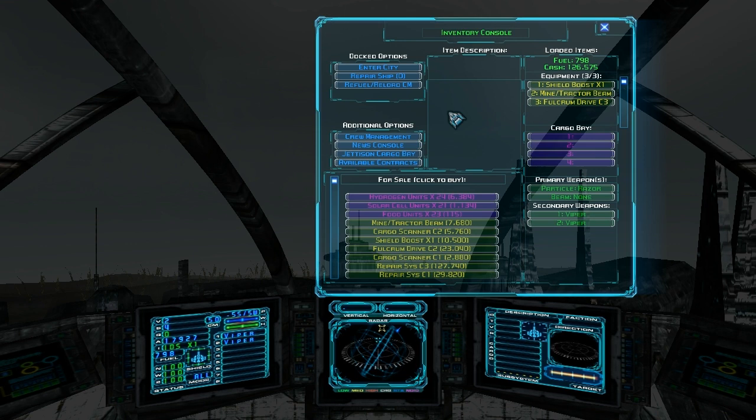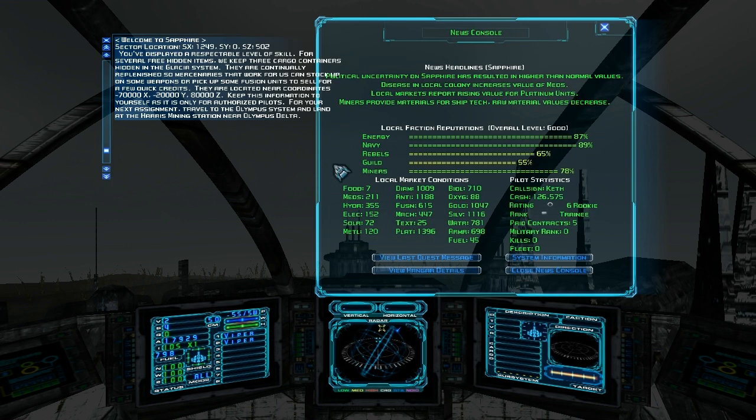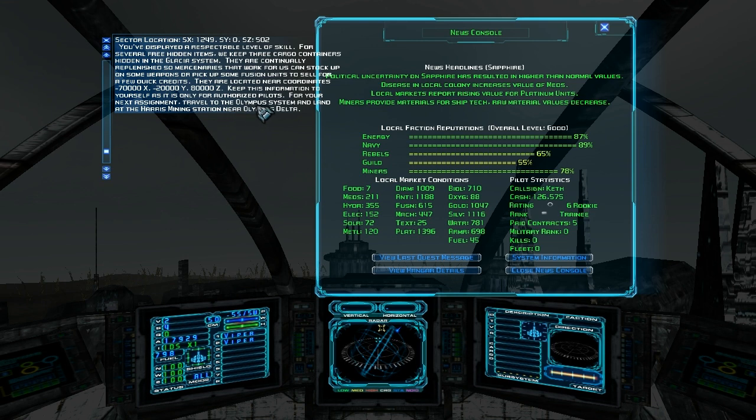So now we're on the planet Sapphire, and we're ready to do our next guild mission. Where does the guild want us to go this time? Next assignment: travel to the Olympus system and land at the Harris Mining Station near Olympus Delta. So we've got to go to the Olympus system.